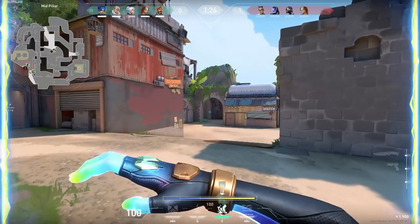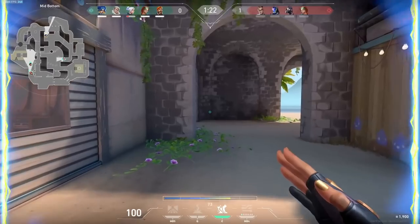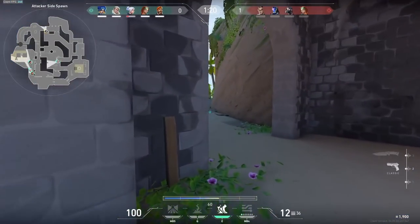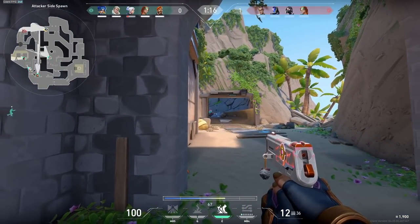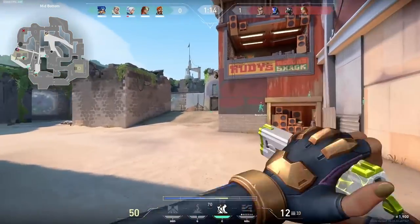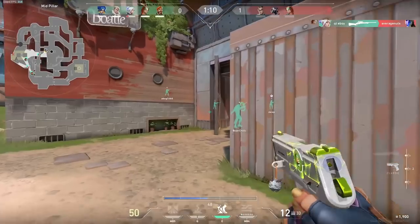She's been seeing a less than stellar amount of play, with one of — if not the lowest — pick rates in pro play, as well as one of the lowest pick rates out of any agent in ranked based on Blitz stats. It's quite insane to see how little she's actually getting played, so in this video we're going to try to explain why that's the case as well as come up with some potential fixes that could help her pick rate out.